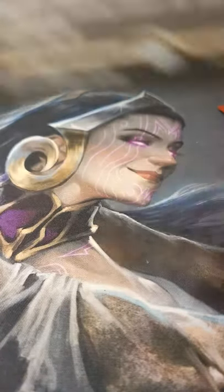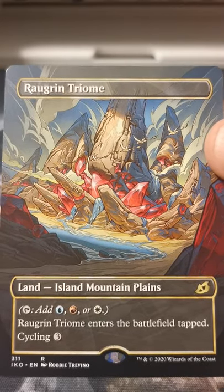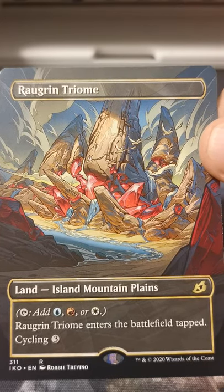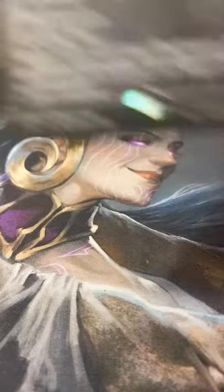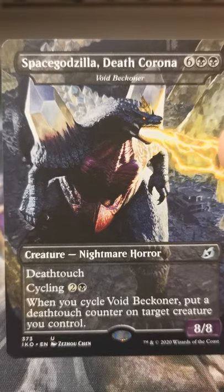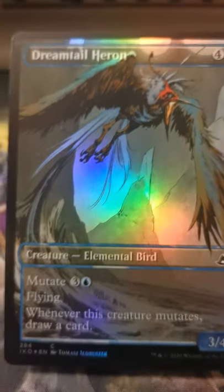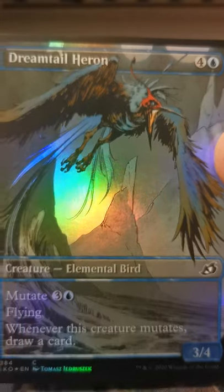Got that comic book art Rogeron Trium — very nice. Yes, that will definitely see play. We got a Space Godzilla Death Corona — not a foil one. We all know everybody's going to be after the Death Corona version. Last card, we got our foil cartoon art Dreamtail Heron.